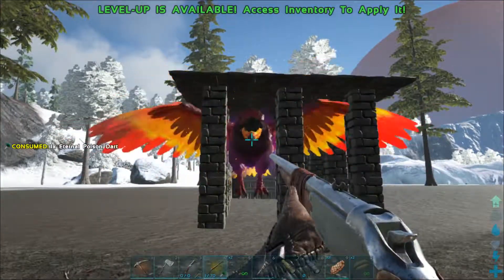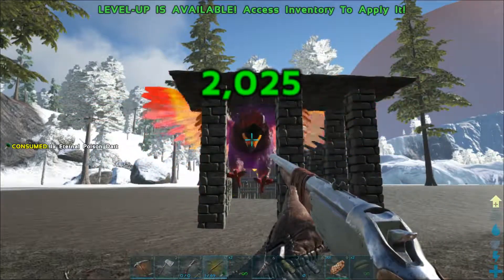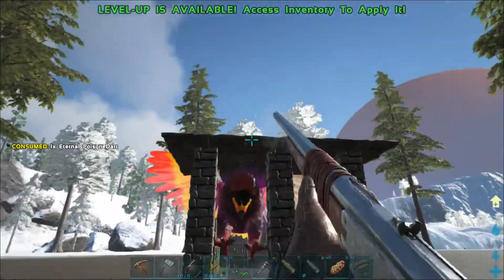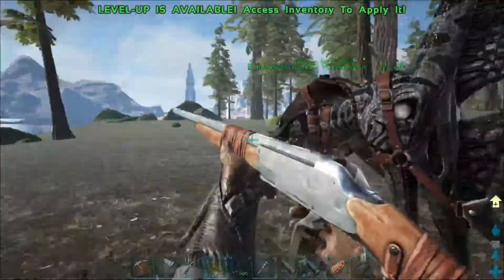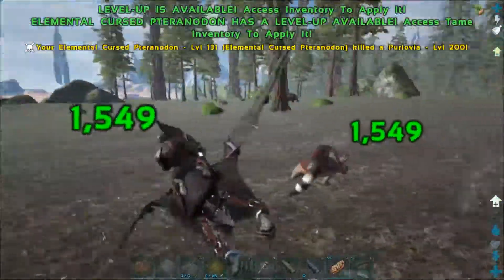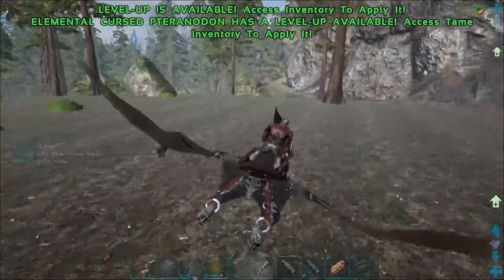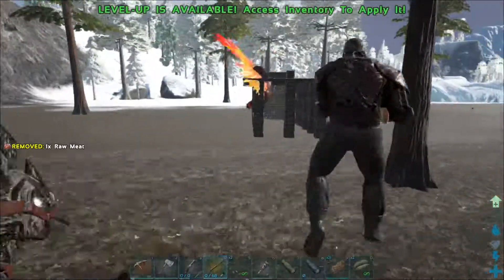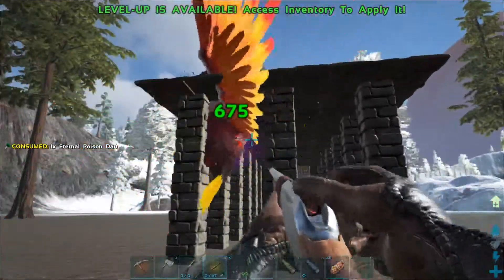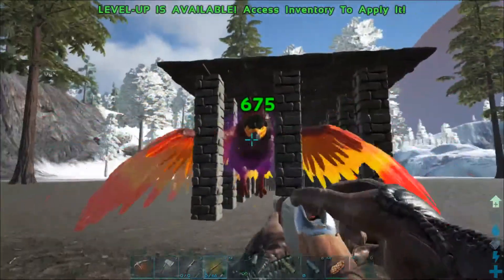Look at that — 2,000 damage with a headshot now! This thing has lots of hit points so I'm not too concerned about the damage I'm doing with this rifle. These are tranq darts. There's a perlovia — those are the ones that hide in the trees and jump down on you, we don't like those. Back to the bird — come on, turn towards me. Getting more of those 2k headshots in.